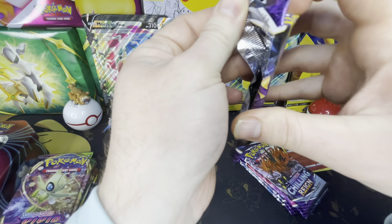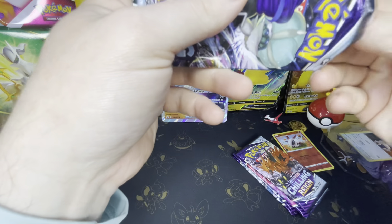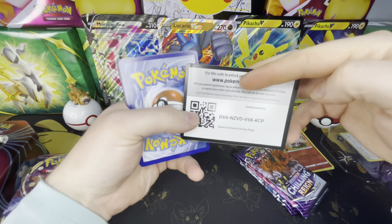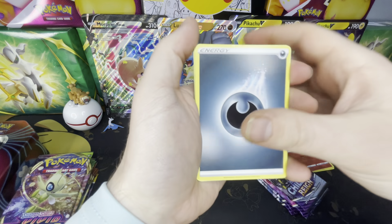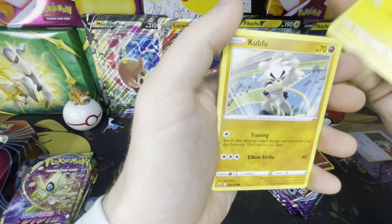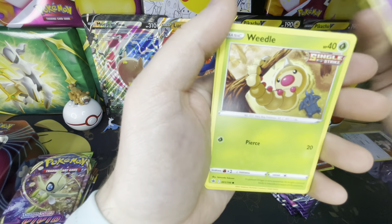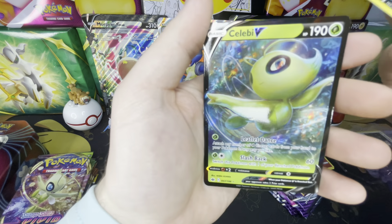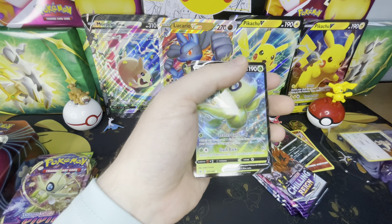Next Chilling Rain pack. White code. Energy, Weeding Gloves, Echoing Horn, Flaffy, Cubfu, Blitzle, Qwilfish, Slowpoke, Weedle, a Reverse Holo Sealeo, and a Celebi V. Nice — that one's going to get a sleeve.